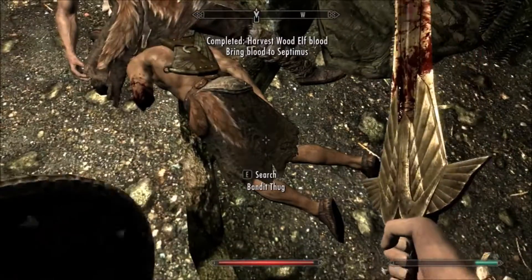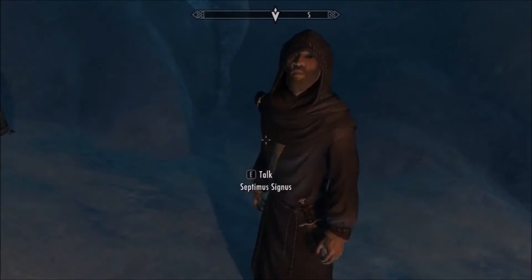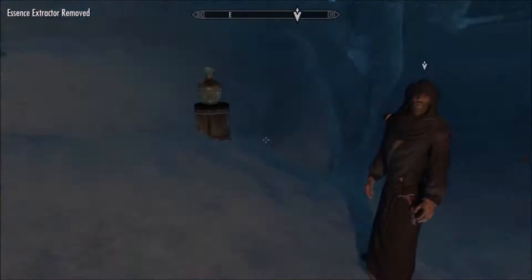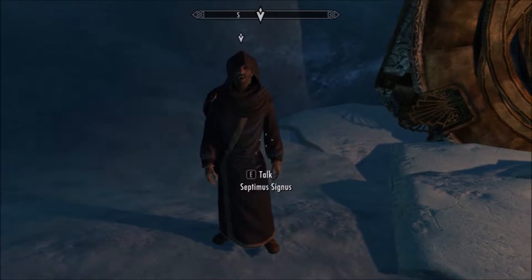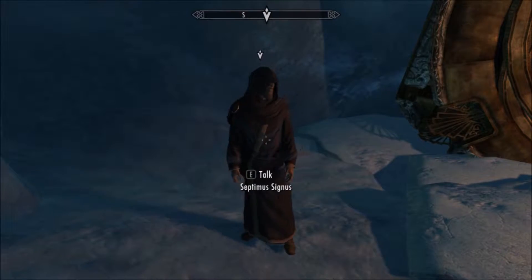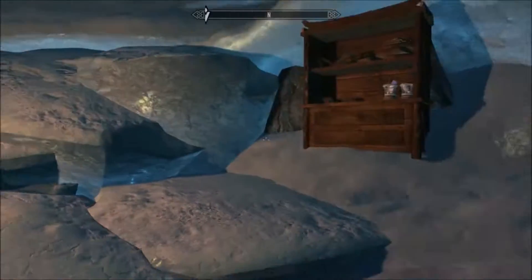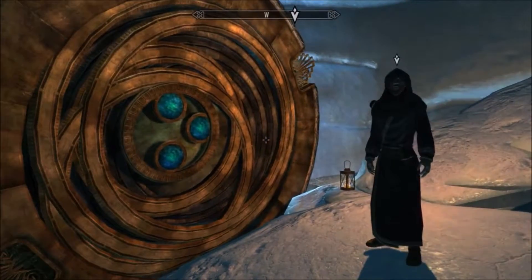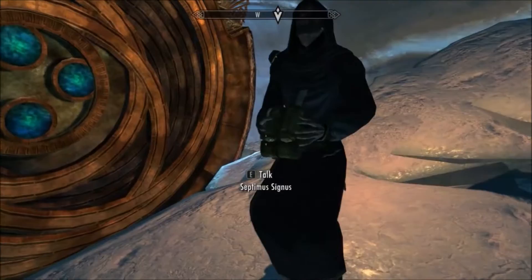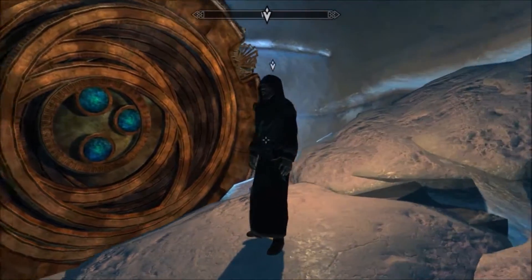So now we can go back to Septimus Signus. Okay, here's your blood. And that's what making the Mixtia looks like — you can see that the box just has these dimensions, but then this happens.